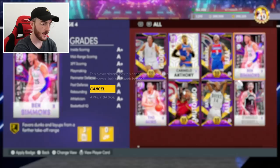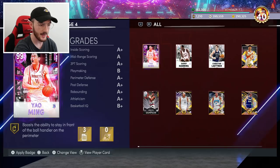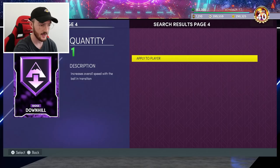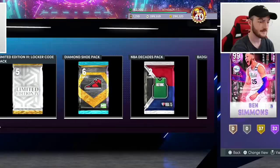I now want to see what badges I can give Ben Simmons. Limitless Takeoff - he already comes with Limitless so I can't give him that. I wish he didn't come with Clamps. Can he take Clutch Shooter? He can take Clutch Shooter. He can take Blinders - that is huge, that is definitely going to do a lot for this card. I'm pretty sure that's everything - absolutely nothing else I can give him.